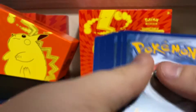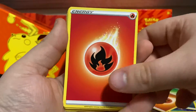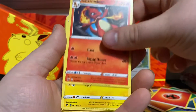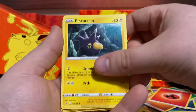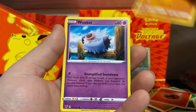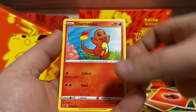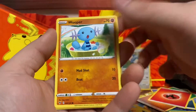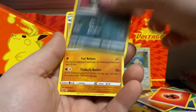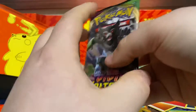Code card. We got a Fire Energy, Charmeleon, Togedemaru, Telescopic Sight, Clobbopus, Woobat, Halo, Charmander, Wooper. Poochyena is our reverse, and then a Grapploct non-holo rare.